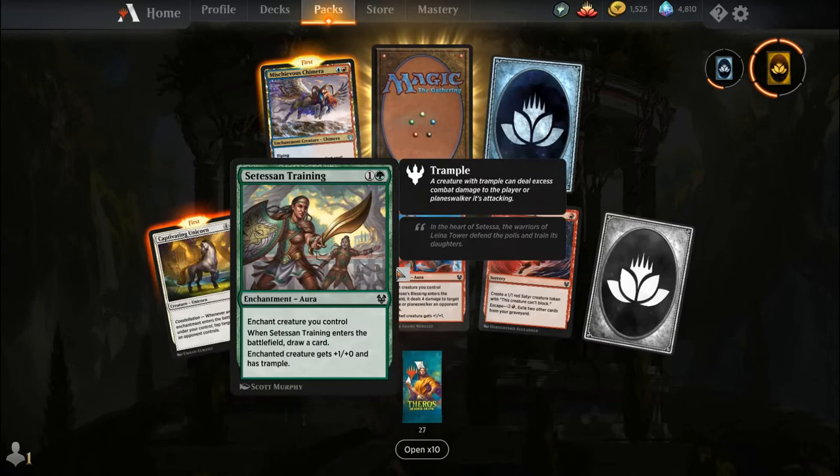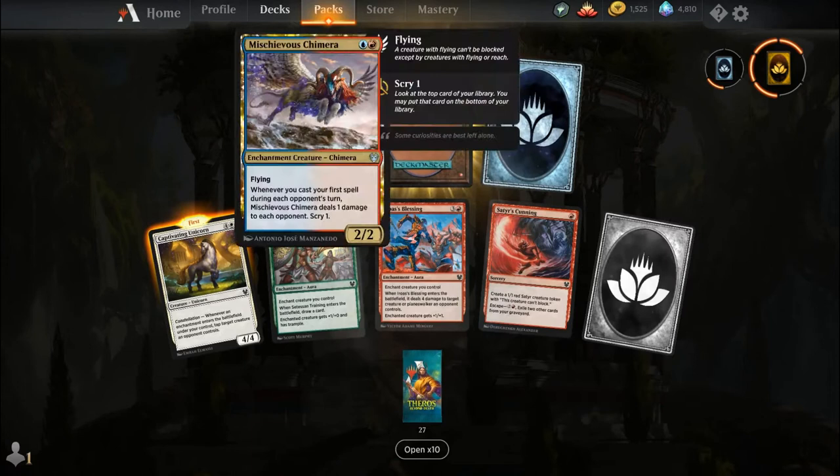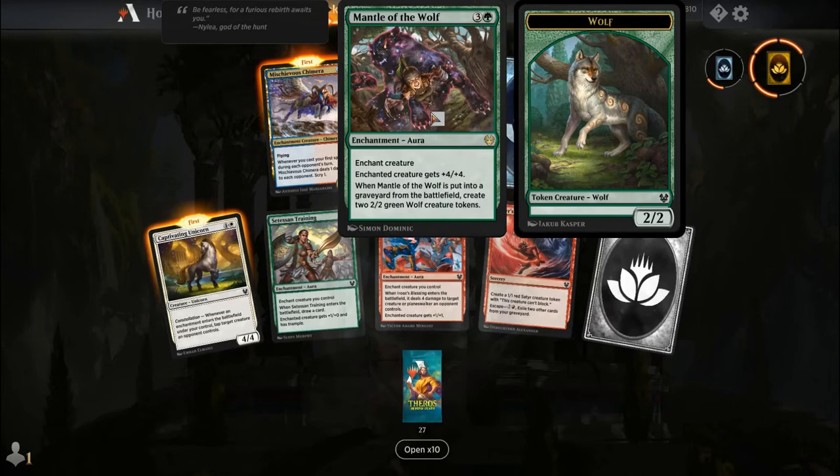Captivating Unicorn, Satessan Training, Iroas's Blessing, Satyr's Cunning, common wildcard, Mischievous Chimera, uncommon wildcard, and our rare is Mantle of the Wolf. For three and a green you get an enchantment aura — enchant creature, enchanted creature gets +4/+4. When Mantle of the Wolf is put into a graveyard from the battlefield, create two 2-2 green Wolf creature tokens.